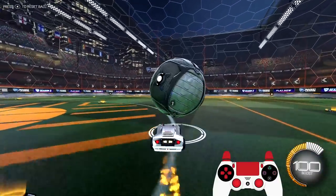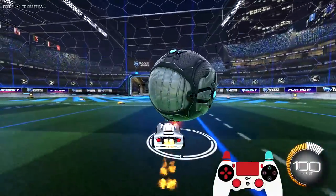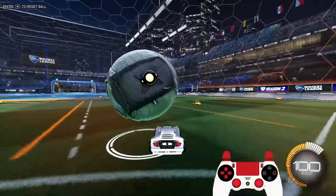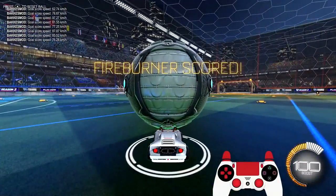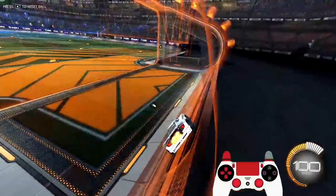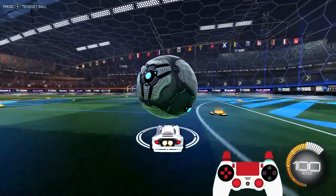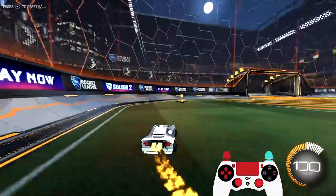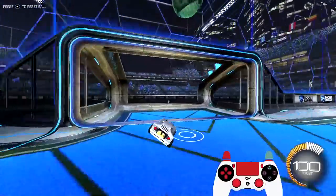Another flick that works really well, especially on flat cars but also on Octane or any car, is the 45-degree flick. It's really important that the ball is completely settled before this one — if it's bouncing even a little bit it's very hard to control. You want the ball down the middle of your car near the windshield. As you jump, tilt your analog stick to the right, then side flip in the opposite direction. You get a huge amount of height and power, and it throws a lot of people off because they never expect it.